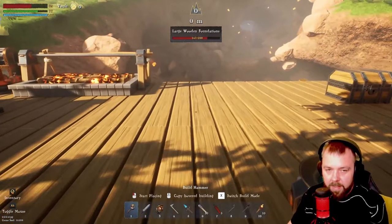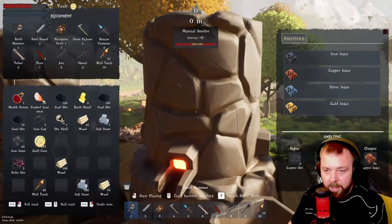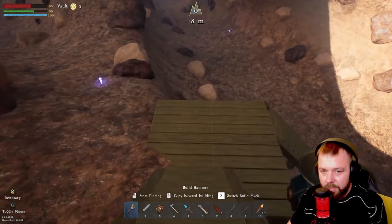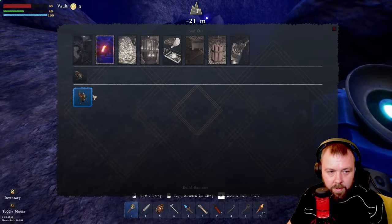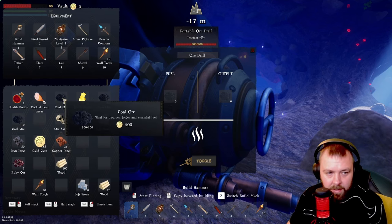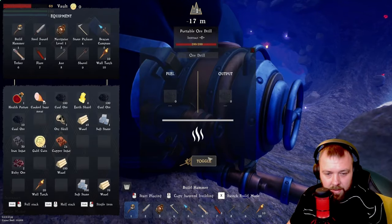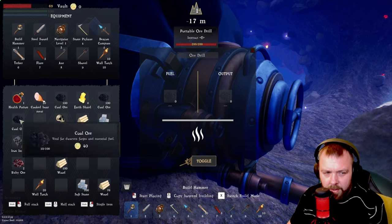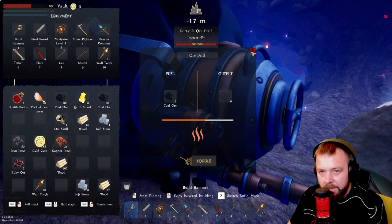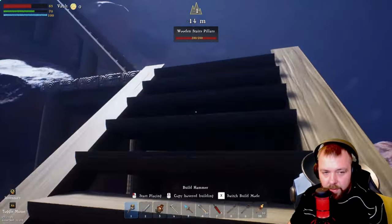We need to grab our copper ingots out of the smelter too. Let's head down and get our portable mining drill down onto this coal to keep us going. We need to put some coal in to start it — it should automatically fill itself up. You put a little bit in to start and then it fills the output. So that's all done.